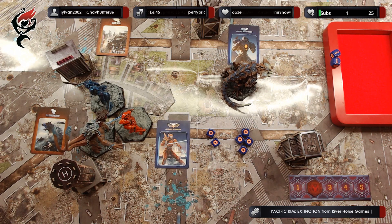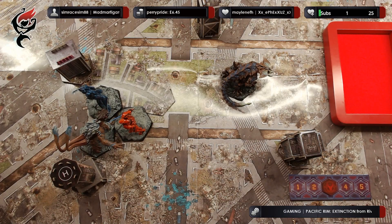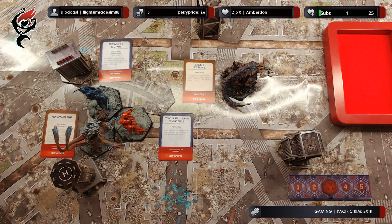We then take back all of the cards and move the turn marker. On to turn three. We select our actions and then reveal them. Strike Thorn is going to attempt a death grip against Sabre Athena. Sabre Athena is going to attempt using her twin plasma swords against Strike Thorn. Gypsy Avenger is going to attempt a gravity sling against Strike Thorn. Whilst Hakuja is going to do a siege strike against a nearby building. The Kaiju player rolls the impulse die and can activate one unit.